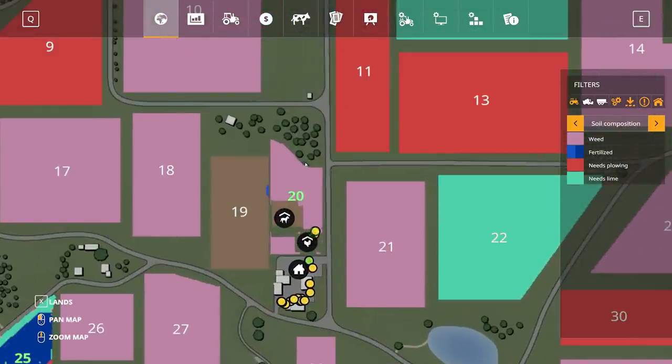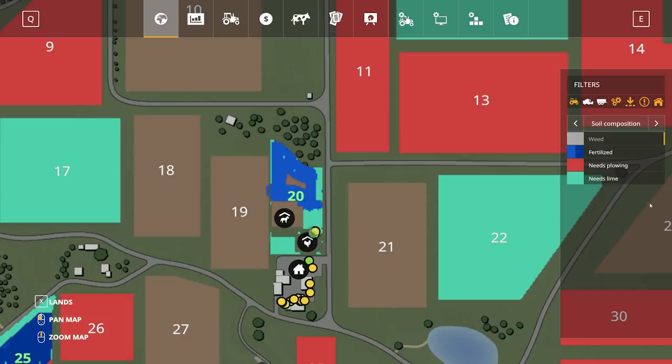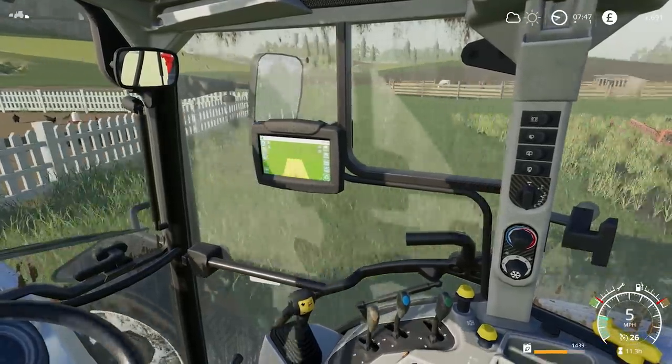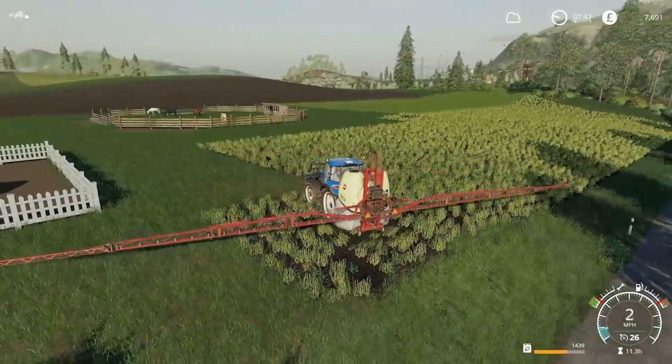Yeah, so the field is completely infested, which is interesting. Turn that off. You can see that that shouldn't be there. There's just a tiny piece in the middle which needs to be covered, so I'll do it really quickly. And then we'll swap over and do the weeds.